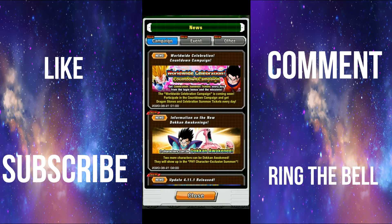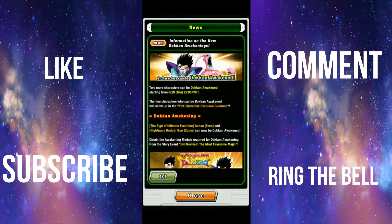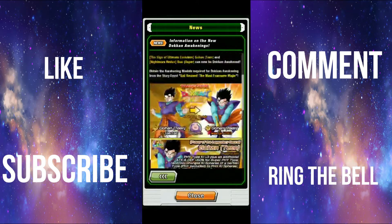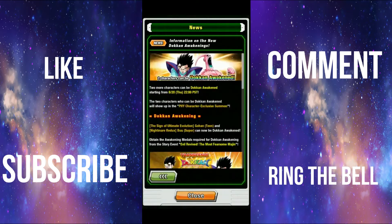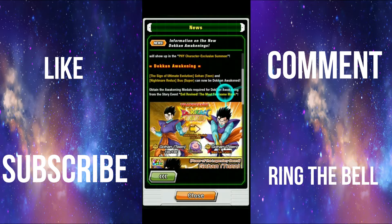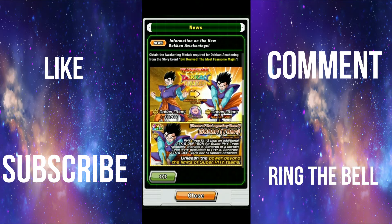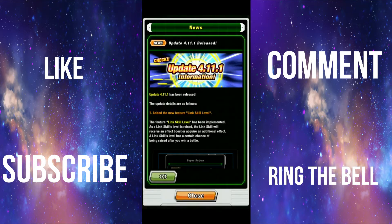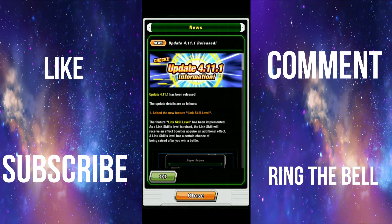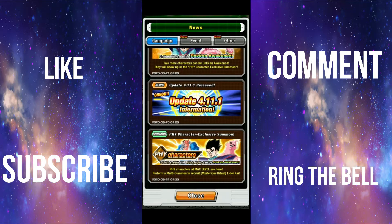Right here is the physical banner. Of course, this is a banner you don't summon on — unless you really want to or if you have enough blue coins. We already know about the 4.11.1 update. Now that it's been implemented into the game, the link systems are there. I've tried and played around with them a little bit and I like it — it's pretty cool.